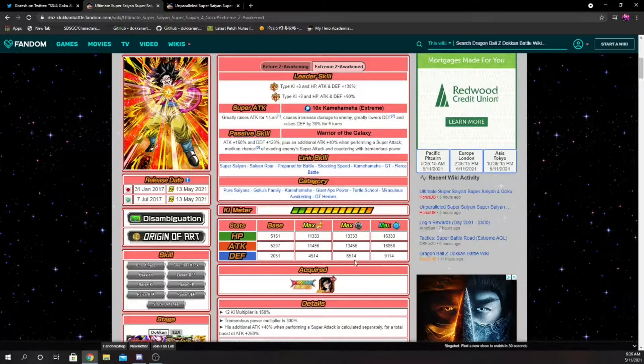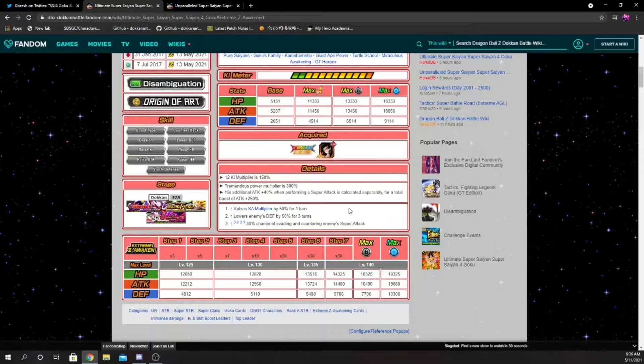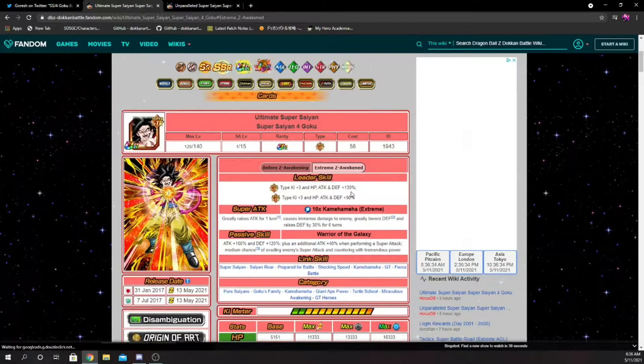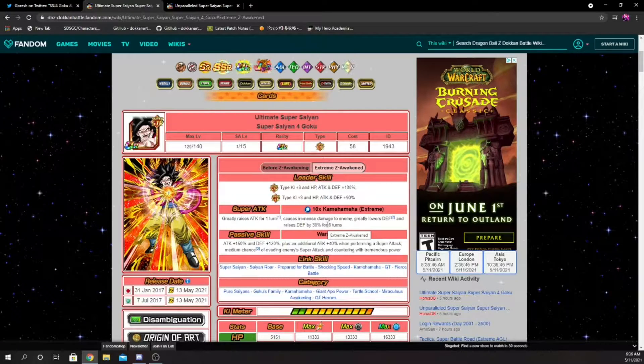If you take a look at his stats, after he completely gets his EZA with all the stat buffs he has over 10,000 to his defensive stats, which is really solid. I do think Vegeta might be a little better defensively at turn one because Vegeta doesn't have to build up unlike this Goku. Let's lowball his start-of-turn defense at 90k — that's pretty low since this is a 120% buff, but it makes the math easier.